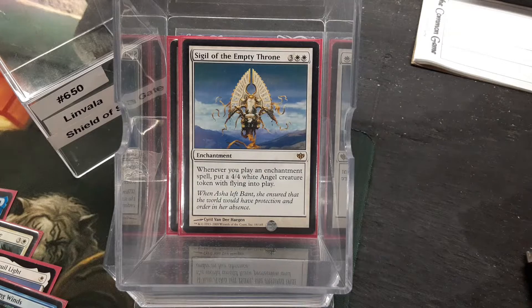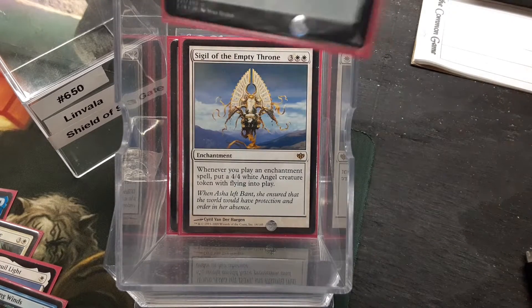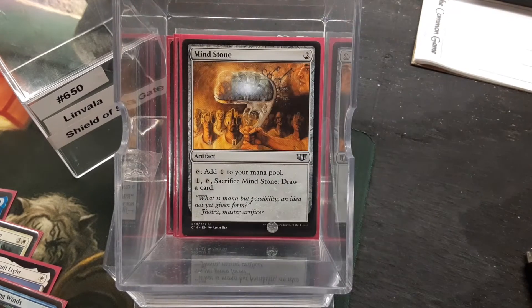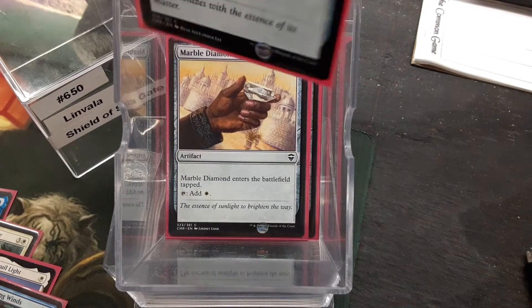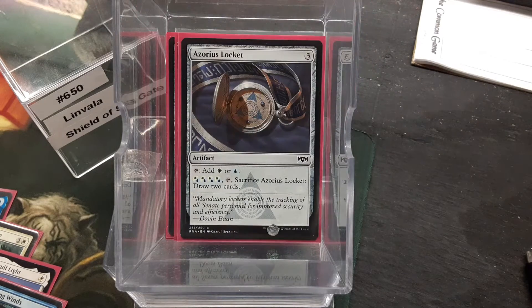Let's start off with our mana fixing. We have Sol Ring, Talisman of Progress, Mind Stone, Prismatic Lens, Sky Diamond, Marble Diamond, Commander's Sphere, Pristine Talisman, and Azorius Locket.